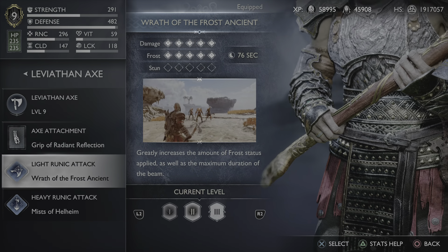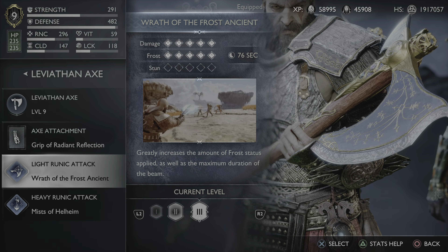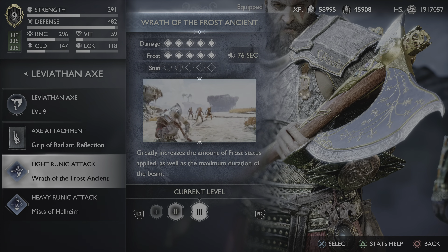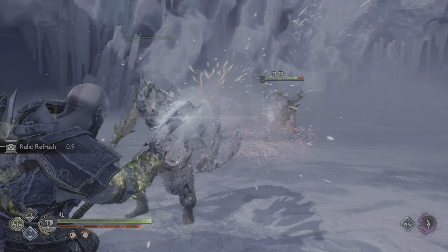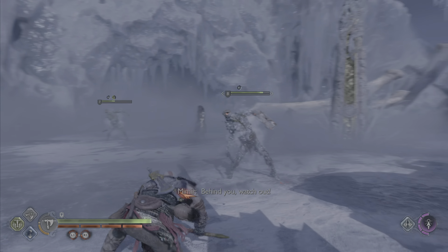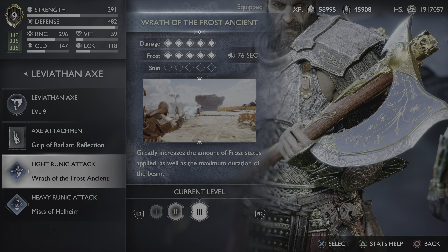Everything is leveled up to level nine. My favorite light runic attack for the axe is the Wrath of the Frost Ancient — I also have some gameplay of that right now.